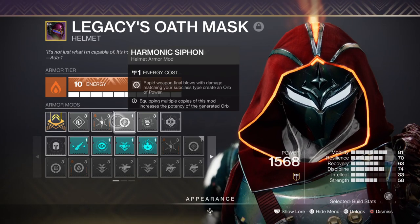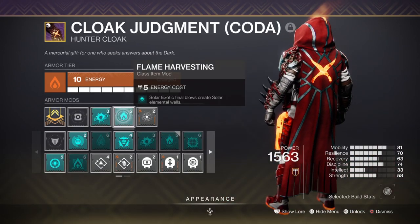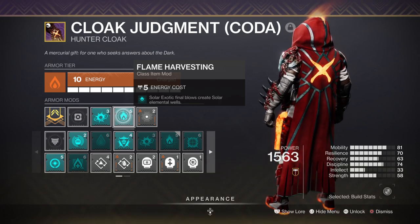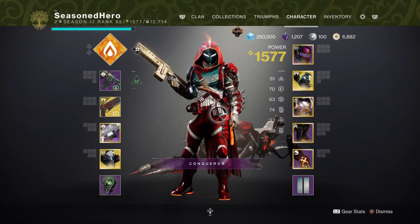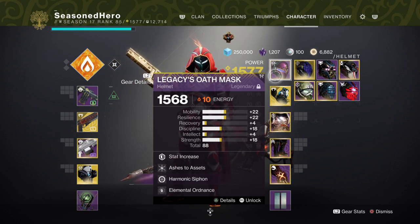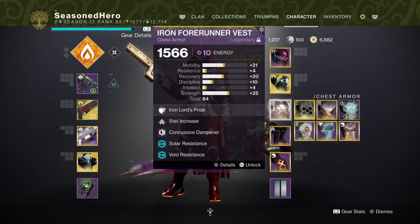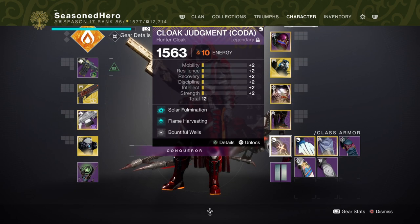Leftover mods include Harmonic Siphon for creating Orbs of Power, Ashes to Assets for super energy via grenades, and Flame Harvesting for elemental Wells via exotic weapons — though this can be swapped for Rays of Precision or Solar Formation for increased ignition damage and radius. For the full armor mod layout: Head — Resilience, Ashes to Assets, Harmonic Siphon, Elemental Ordnance. Arms — Discipline, Momentum Transfer, Melee Wellmaker. Chest — Mobility, Concussive Dampener, Arm of the Dying Star, Powerful Attraction. Legs — Resilience, Invigoration x2, Powerful Friends. Class item — Solar Formation, Flame Harvesting, Bountiful Wells.